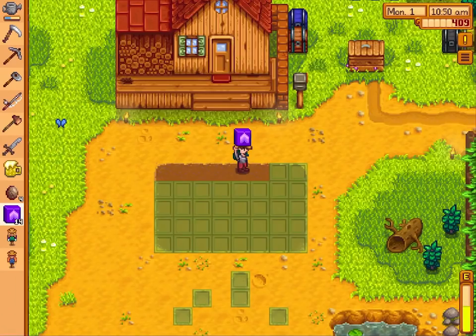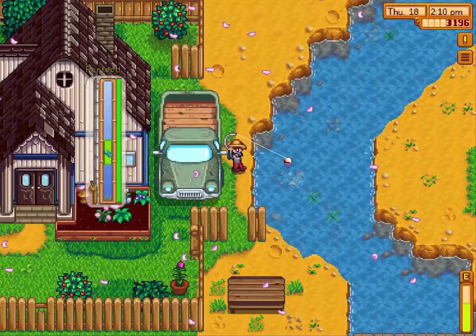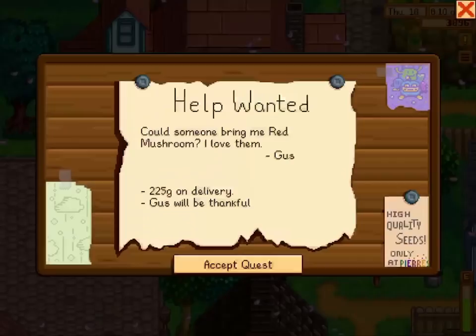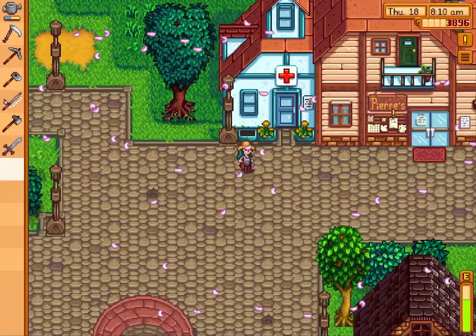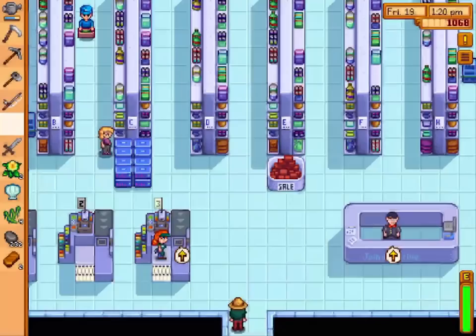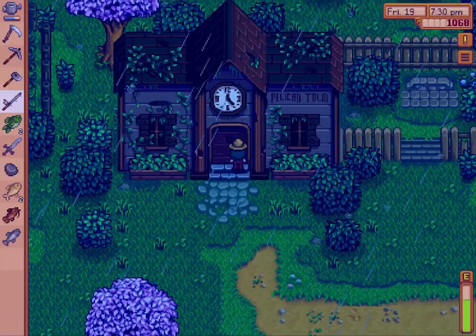Stardew Valley is a farming simulation game where you take control of your late grandfather's old farm. You need to plant and harvest crops, spend time fishing, chat and give gifts to the villagers, work through the mines, and help Pelican Town return to its former glory before the devious Joja Mart came into the picture. The game works its way through four seasons, each of which offers up different fish, crops and wild items to harvest. You need to keep all of this in mind if you want to help rebuild the community centre, Pelican Town's heart.